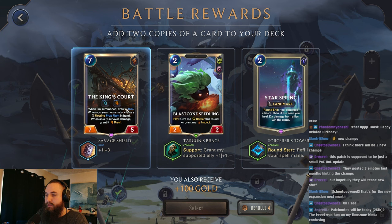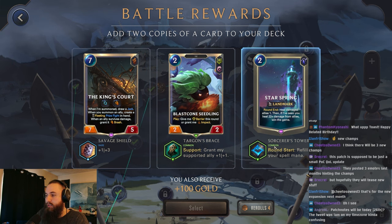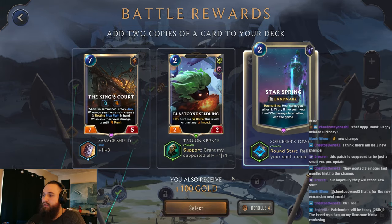All right, the King's Court - when I'm summoned, draw a Jack. When you summon an ally, create a fleeting prize fight in hand. When an ally survives damage, grant it brash. Round start, refill your spell mana. Okay, I feel like we have to go over here. Because this is just going to be refilling our mana every single round, triggering our star powers, healing us up. And this is really expensive. So yeah, let's go for the star spring.